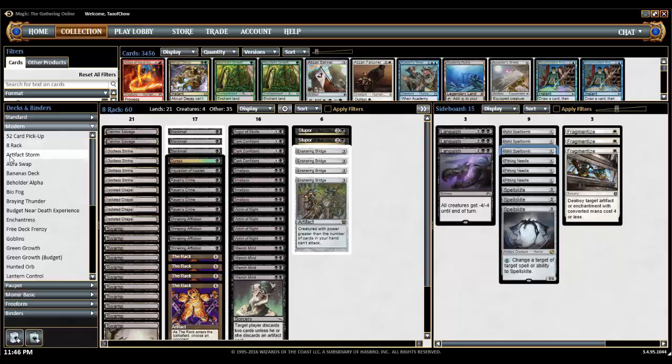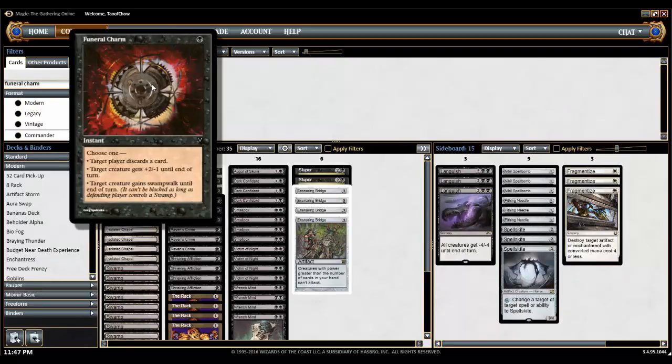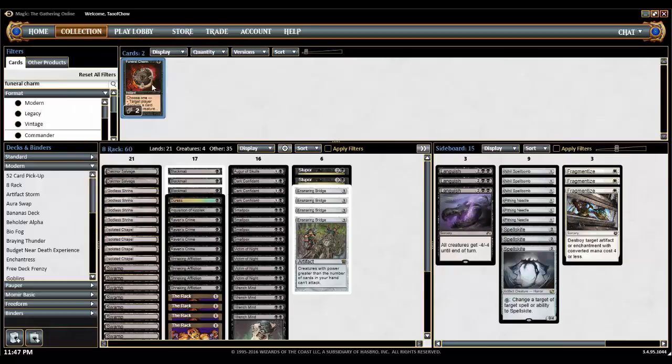It's important to talk about upgrades and ways to vary this deck. One thing you can do is use Funeral Charm. Target player discards a card — it's again one mana discard. You can also give a target creature +2/-1 until end of turn to get rid of a pesky creature. We're pretty much never going to give a creature Swampwalk since we don't really have any attacking creatures. So Funeral Charm gives you either a discard outlet or a removal option.